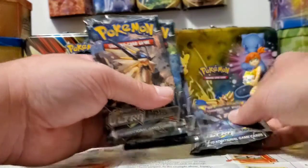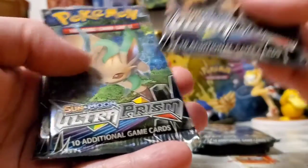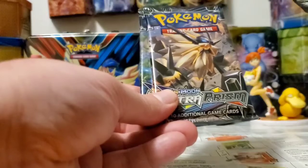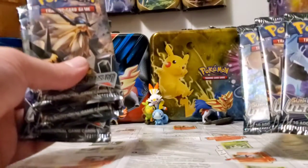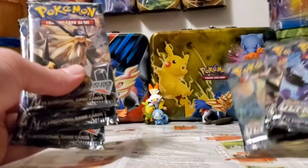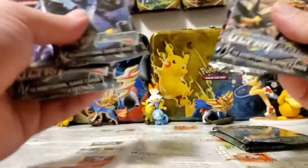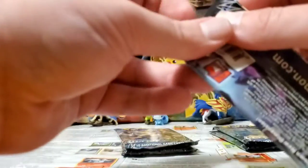Alright, got all the packs out of both boxes. The first box has Dustmane Necrozma, Leafeon, and Dawnwing Necrozma. The other box has another Dawnwing Necrozma, another Dustmane Necrozma, and Leafeon. Wow, so neither one of these boxes is exactly unique for pack art. I'm most confident about starting with the Dawnwing packs. I've always been a big fan of Generation 4 and the Eeveelutions — Jolteon, Flareon — but we'll save the Leafeon pack for last.